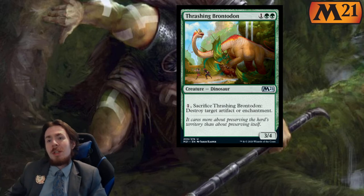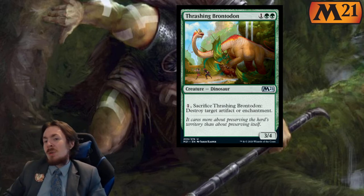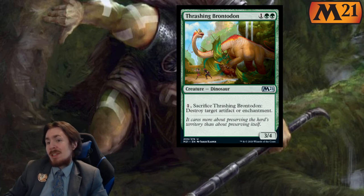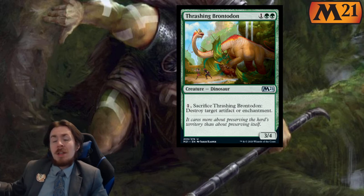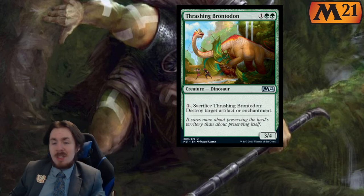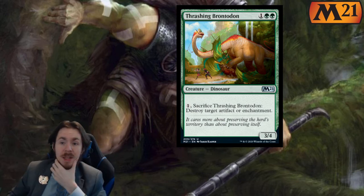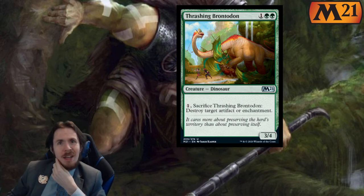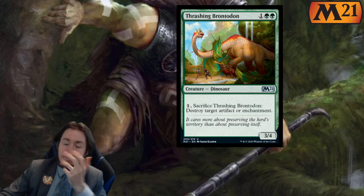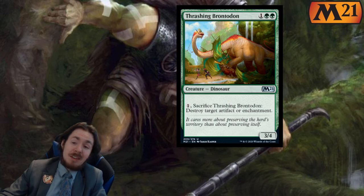Thrashing Brontodon reprint — 3 mana 3-4 dino. You can pay 1 and sacrifice it to destroy an artifact or enchantment. We don't really see these because there are just better ways to destroy things, but it's a solid body — 3 mana 3-4 even. In limited, 2.5 to 3 out of 5 because it's good at what it does, has good stats for the cost, and has an extra ability. In standard, it's like a 2 out of 5 — you see it every now and then.